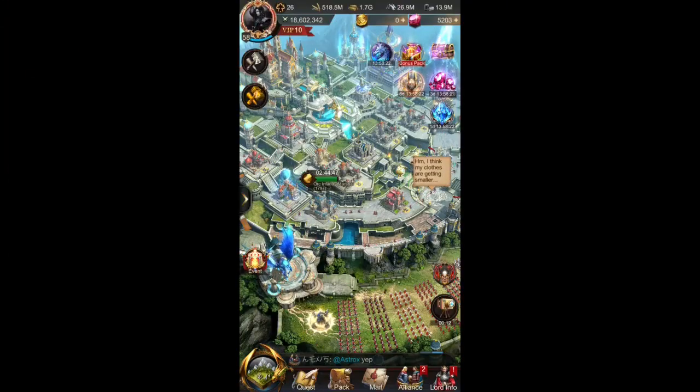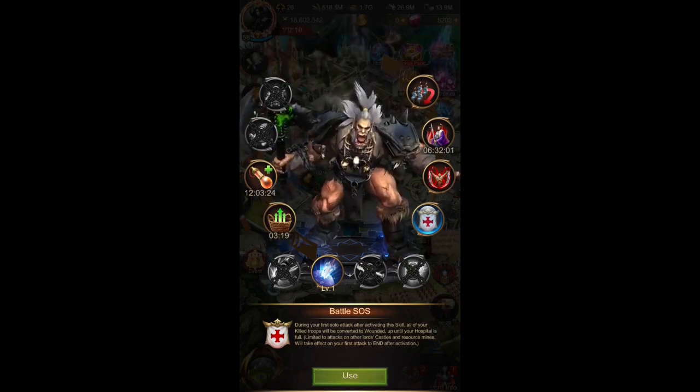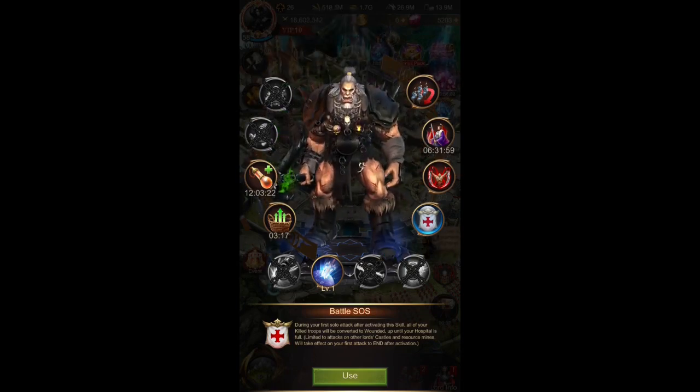Hello everyone! It's Hexis here with another video. Today we will take a look at the SOS formation that you can send based on the number of troops and the tier types of troops that you have available in your castle. And also based on the scout report that you are having. So let's say the enemy has more mages than archers, how do you send the troops then?